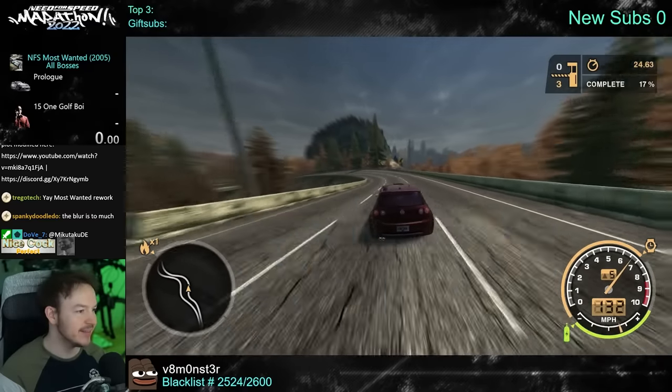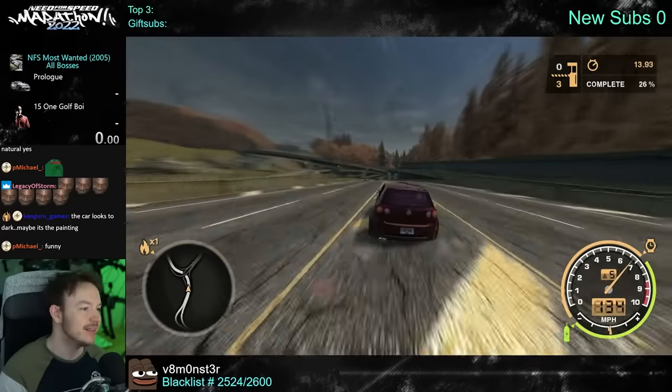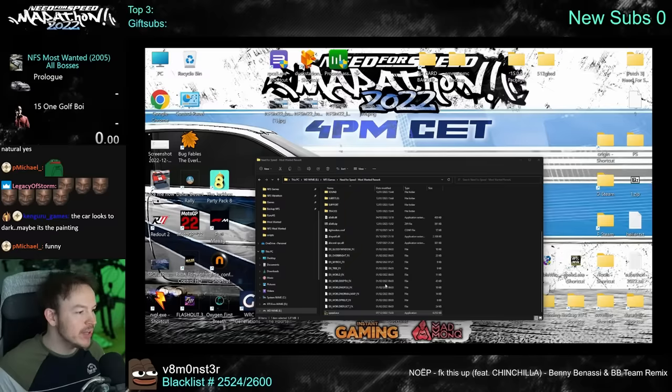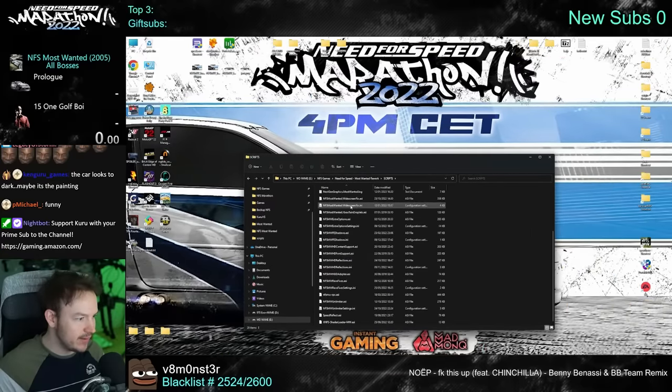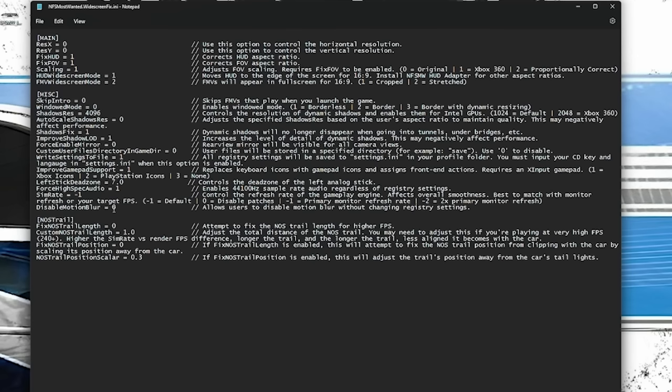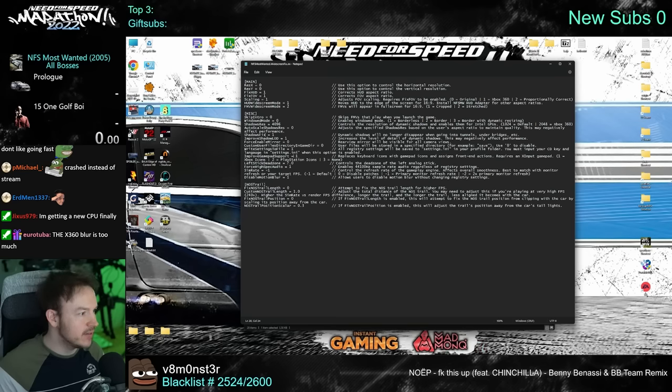I think I like the natural colors more. Blur is too much? Yeah, I think so too. So if you want to get rid of the blur, you've got to get into your script, find this here, and disable motion blur — that's important. Xbox buttons, and I think the rest is fine.